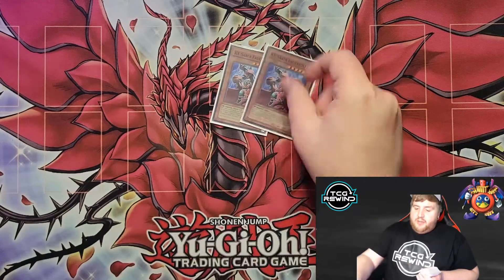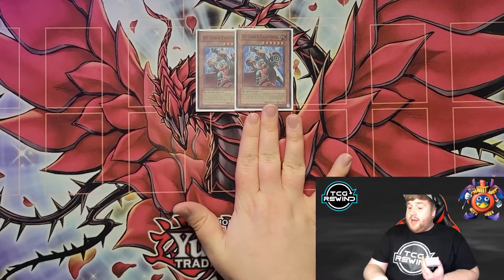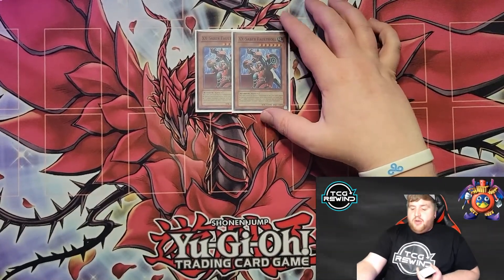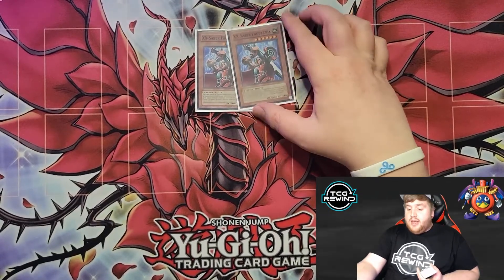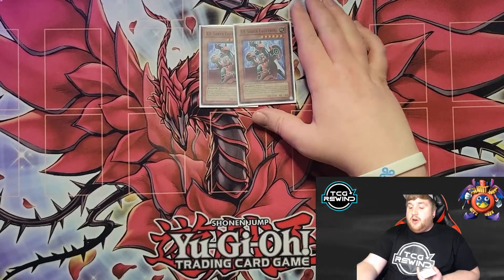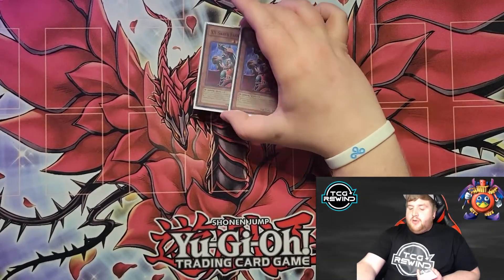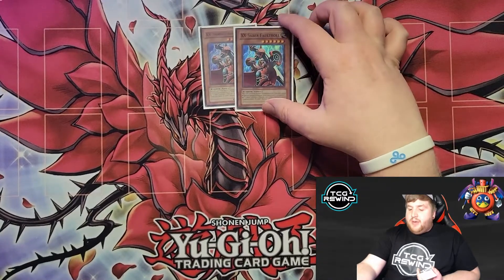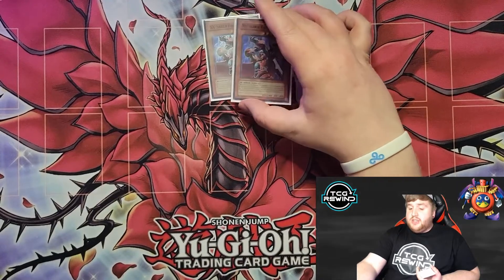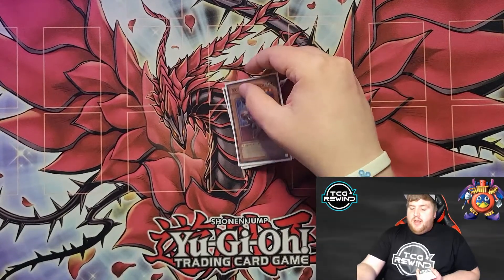So we have two X Saber Faultroll. Faultroll says if you control two X Sabers, you can special summon it. You run two instead of three because three gets kind of bricky. You don't want to commit to summoning this unless you're going for a big combo or something really rewarding. This card is really risky to put on the board, so nine times out of ten you're holding onto it until the exact opportune moment where you know it can resolve. You run two for that reason — anytime you're dropping it, it's probably an overextension unless you're in the right situation. You really don't want to see too many of these; you want to search it at the right time.